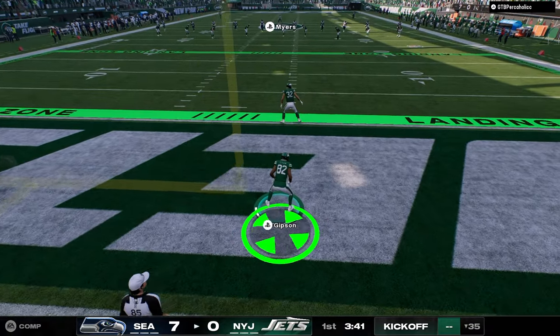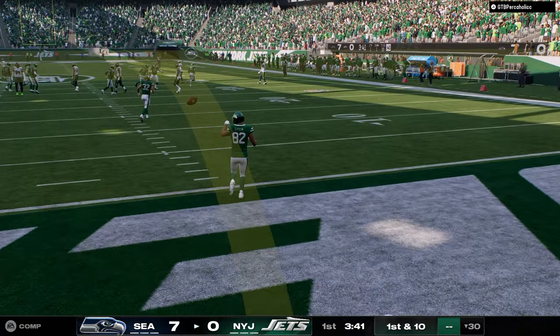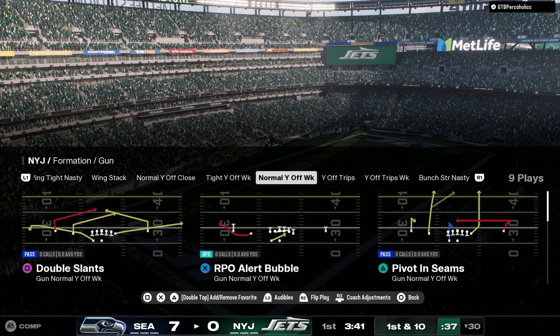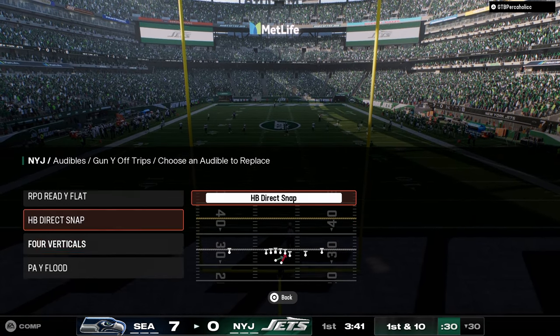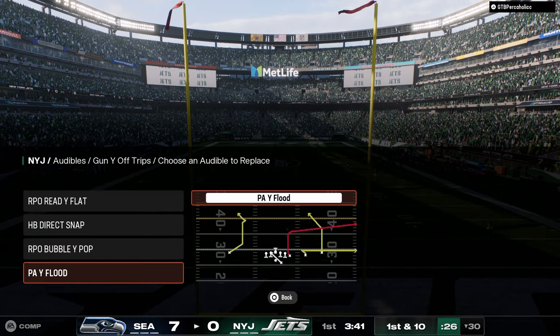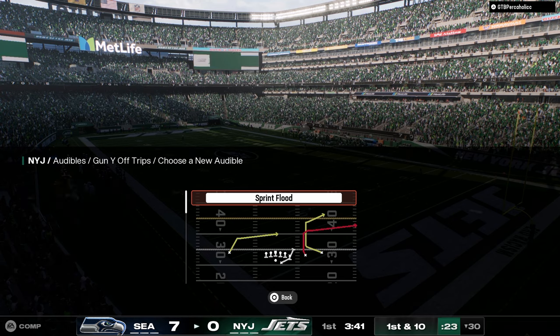Offensively we're rocking one of our newest offensive guides — this is the Bears e-book. I really like Bears a lot. There's some cool things in Bears that actually aren't in Colts. Bears has a much better wide trips, which is a really good red zone scheme. You've got a bubble screen, a direct snap, a read flat, and a rollout play called sprint flood.